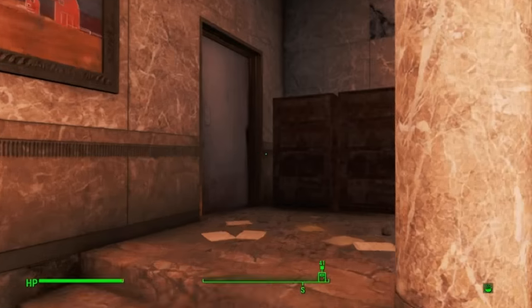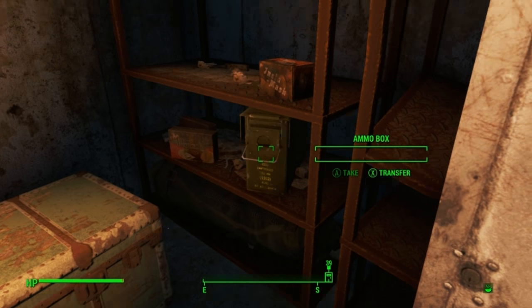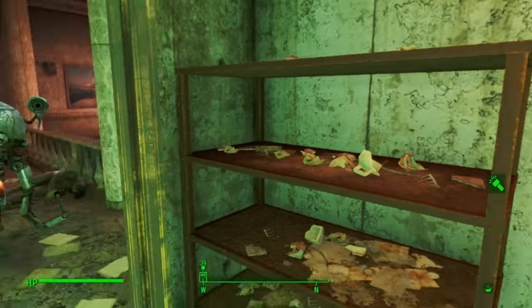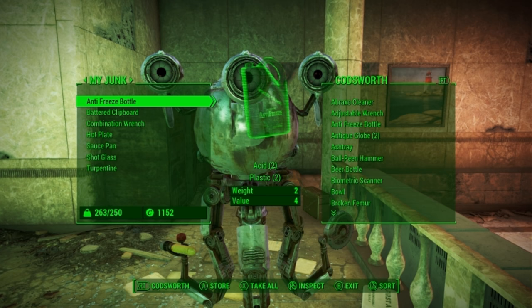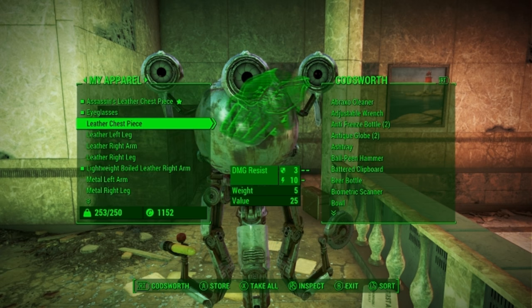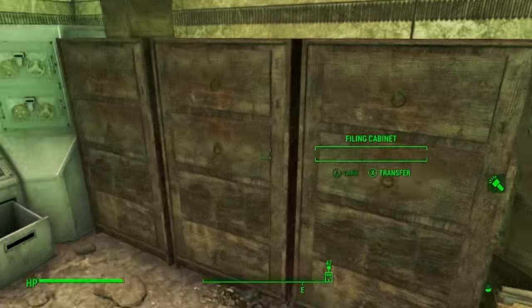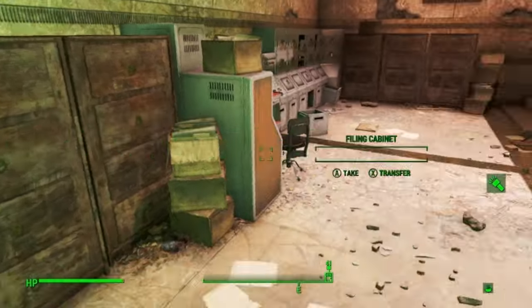The nice thing about this is that you get a permanent bonus to gaining experience. We're gonna just keep grabbing stuff. Bottle cap mines are super useful, but mostly later in the game. We're gonna pass more junk to Codsworth. I don't think there's anything more we need in here. Silver pocket watch — alright, we're looking good. So that's it for the library.